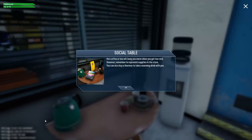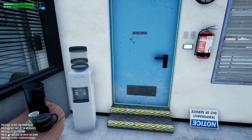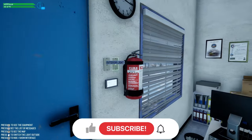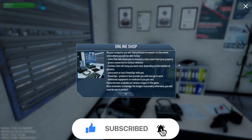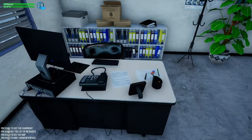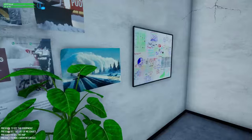Alright, so we're hitting the shop here. There's a social table — looks like drinks to keep us warm. And there's an online shop where you can buy things like plows, clothes, and power-ups. The footsteps are very loud in here.